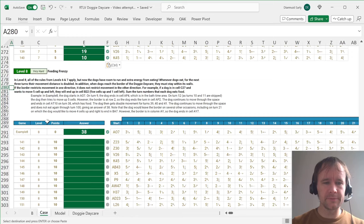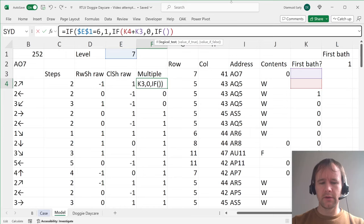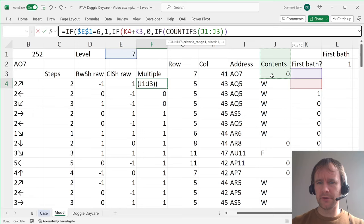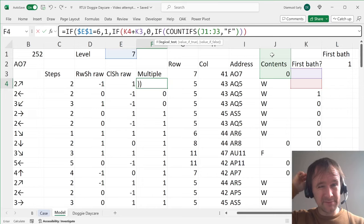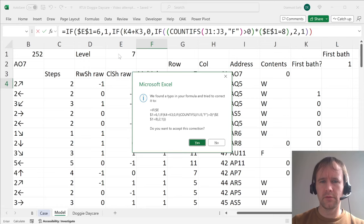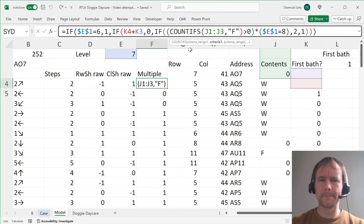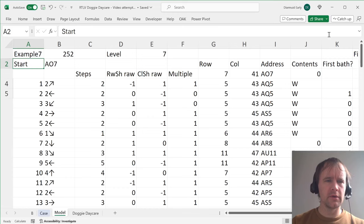For level eight — I'm now at 30 minutes, so I am going slower than on the day — the energy boost means: if the dog ate food on the previous turn, the next movement is doubled. The multiple is: IF level equals eight AND COUNTIFS of the previous turn's contents for 'F' is greater than zero, THEN two, ELSE one. I need this to apply only when we're in level eight. Copying the multiple formula down to row 103 and all the dependent columns, then checking example eight — the result 38 matches the example. So the model is working.